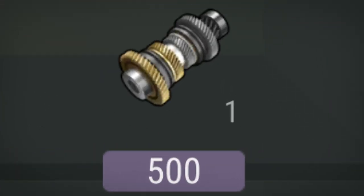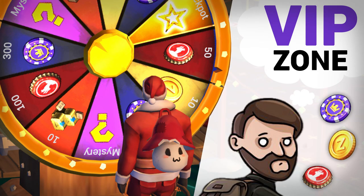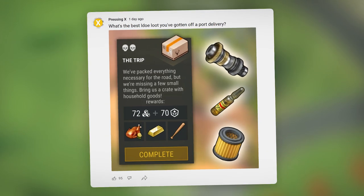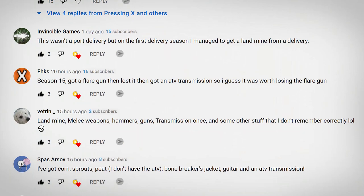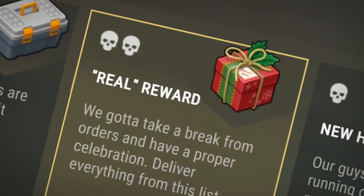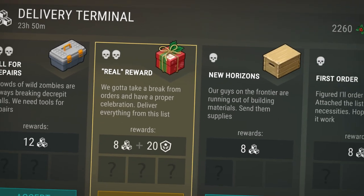If you are a paying member you can also get ATV transmissions at the VIP black market, and I've got a whole video on that as well as follow-up videos on the VIP system in general. Another way to get ATV transmissions is through the port delivery system — a surprising number of players mentioned getting an ATV transmission from port deliveries, so it's definitely worth doing those, especially when a season is active.